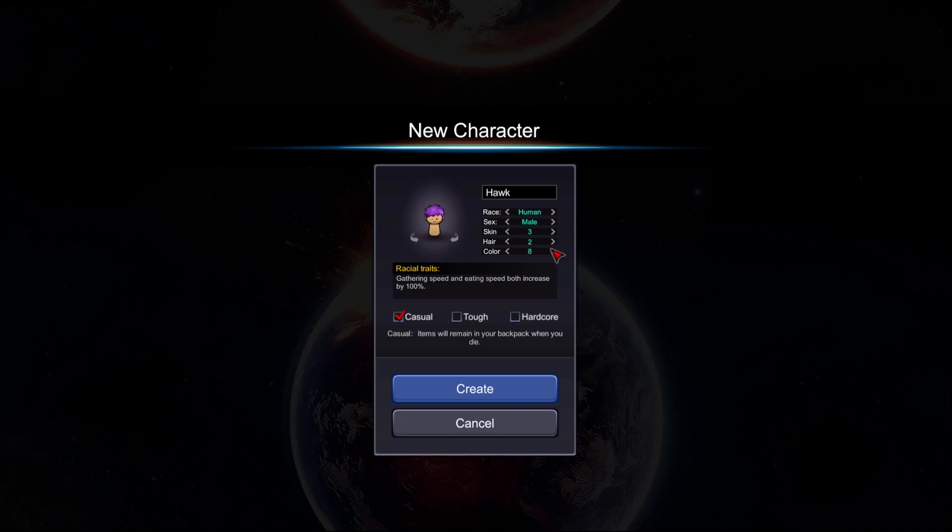We need something greenish — number six it is. All right, casual mode: your backpack remains when you die. Tough: when you die, all your back items will be dropped on the ground. Hardcore — yeah, all right. Gathering speed and eating speed both increased by 100. Pack increase, attack increase by one point, attack increase by 10 percent, movement speed increases by 10 percent, attack speed increased by six. Half elf — not bad.